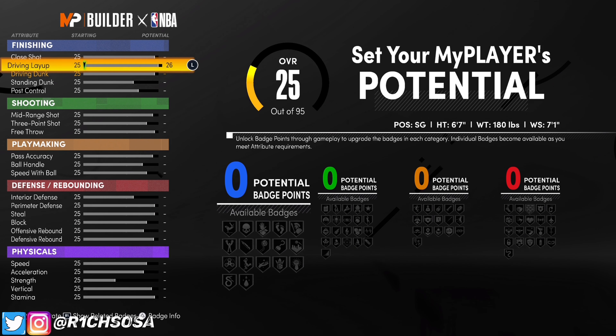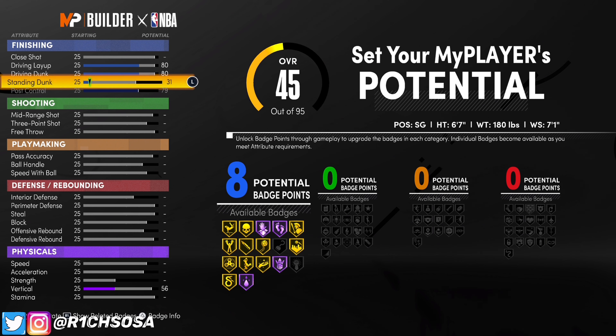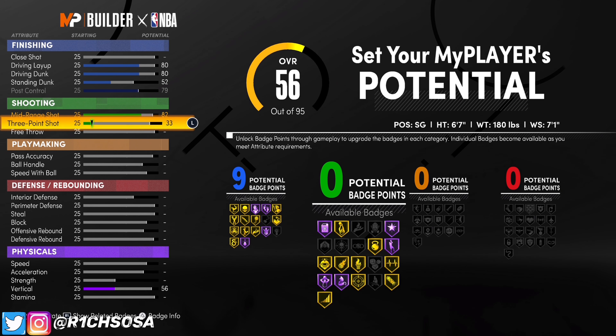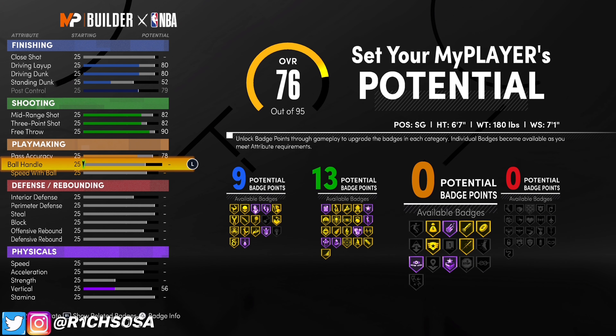Now let's get into the breakdown of the stats — follow these exactly as I'm doing, there is a reason why I do every single thing on this build. For driving layup, put that at 80; driving dunk at 80 as well; post control at 79; and for standing dunk, for badge purposes to get nine badges, go ahead and put it at 52. For shooting, put your mid-range as well as your three-pointer both to an 82. For free throw, put this at 90 — that's going to give you 13 shooting badges. For playmaking, put your pass accuracy to a 78.